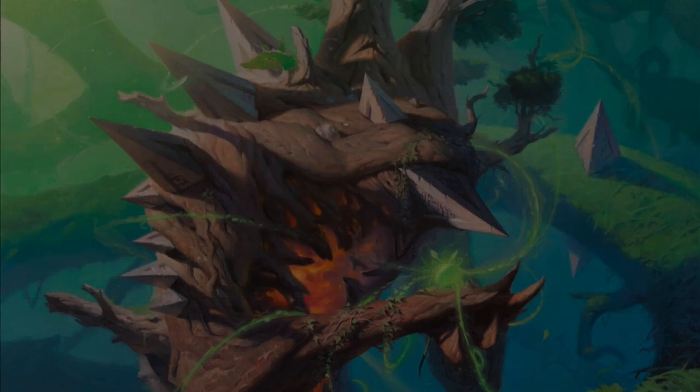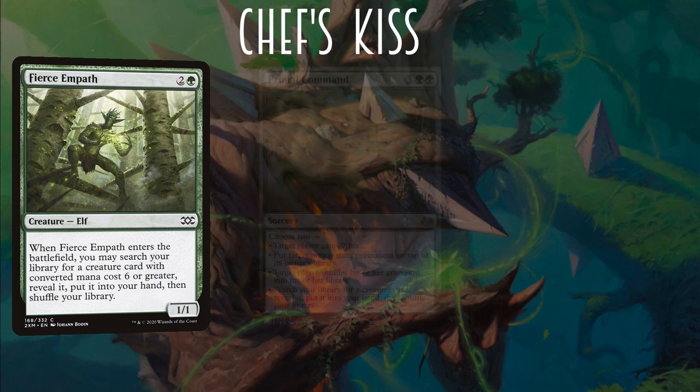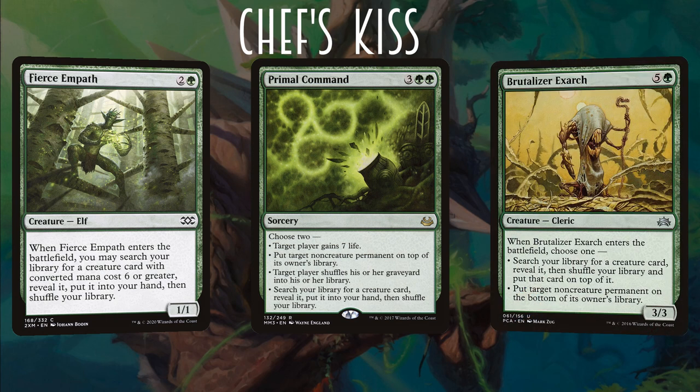For consistency, we're playing Fierce Empath — 3-mana elf, when it enters the battlefield search your library for a creature card with CMC 6 or greater, reveal it, put it into your hand, then shuffle. Primal Command, 3 green green sorcery — choose 2: target player gains 7 life; put target non-creature permanent on top of its owner's library; target player shuffles his or her graveyard into his or her library; or search your library for a creature card, reveal it, put it into your hand, then shuffle. Also good against mill decks. Brutalizer Exarch, 5 and a green creature cleric — when it enters the battlefield, choose 1: search your library for a creature card, reveal it, shuffle and put that creature on top; or put target non-creature permanent on the bottom of its owner's library. And the mana base will be all basics.